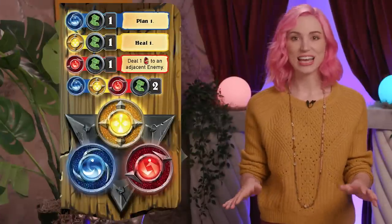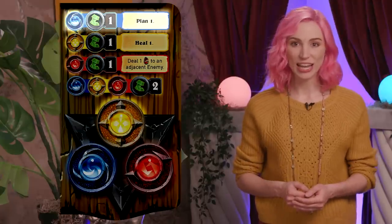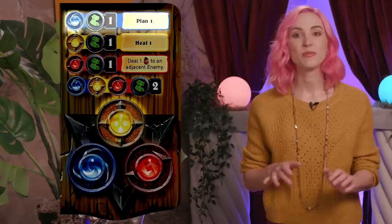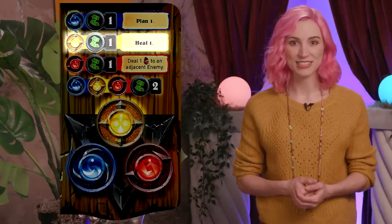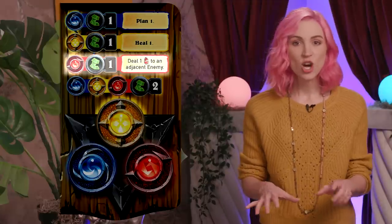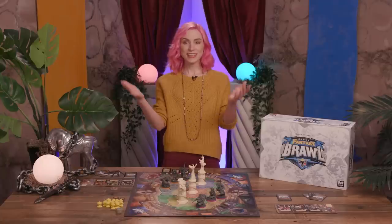The standard actions as listed on a player's dashboard include: paying one manipulation to plan one — plan is when you take cards from your hand and set them on top of your draw pile; players discard their hands in the next phase so this ensures you get those precious cards on your next turn. Paying one creation to heal one removes a damage token from one of your champions. Paying one destruction to deal a damage to an adjacent enemy — remember that damage isn't mitigated by defense, only attack strength is reduced by defense. Or they may spend any one core to move two hexes.